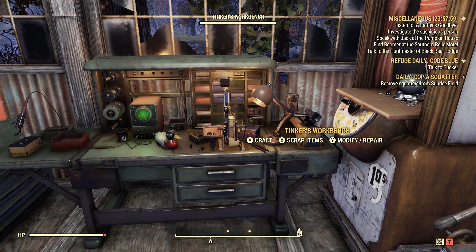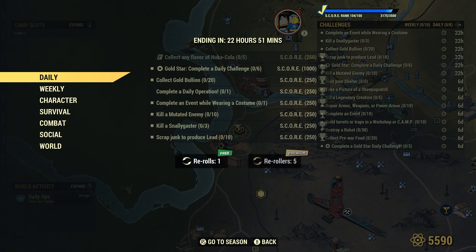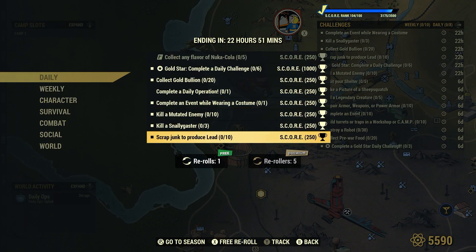Welcome to Fallout 76. This is Jim. Once in a while we get a daily challenge: scrap junk to produce lead, 10 for 250 score.